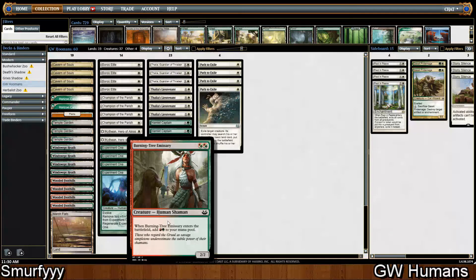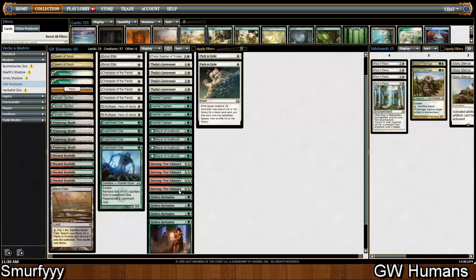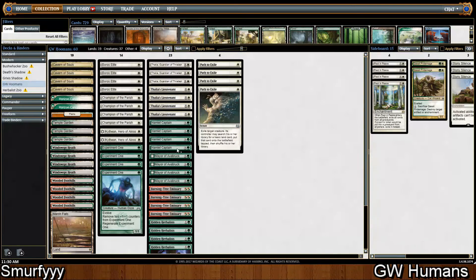And then the Burning-Tree Emissary and Hidden Herbalist package. It's worth noting that the only cards that can come off the combo turns are Hamlet Captain, Mayor of Avabruck, and Experiment One. But I still think between those it's just worth having them in there for the potential explosive starts.